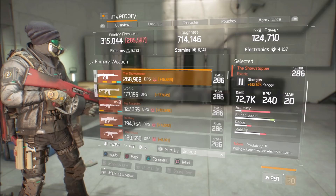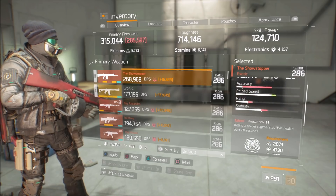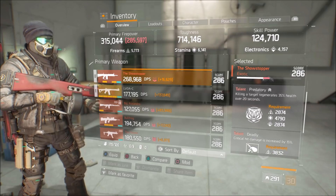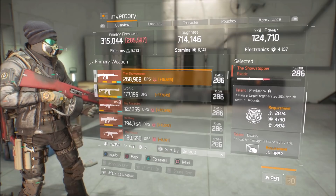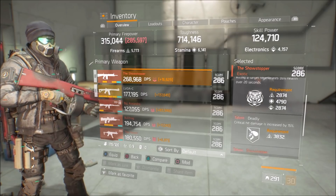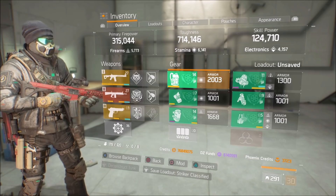My secondary is the showstopper, mainly because this will help you get your stacks up a lot quicker, and in a clutch situation if they're rushing you, pull this thing out and just let them have it. It comes with predatory, deadly, and obviously showstopper. That predatory is pretty much a lifesaver — if you're in a pinch, pull that out, put someone down, get some stacks up, predatory procs, and with deadly and showstopper on there it's hitting pretty hard.